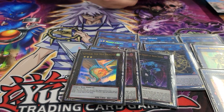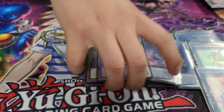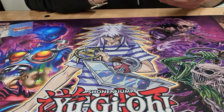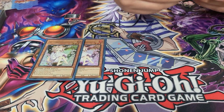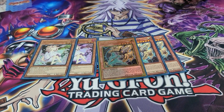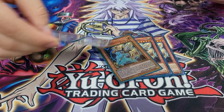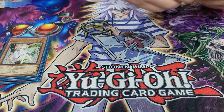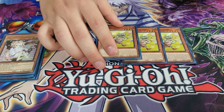Zeus is a mean board breaker — another extender in the package. Looking at the side deck: two Ash — just didn't play it most of the time. Lancia is a god card — this tournament I drew it all the time. With four Phantom Knight players here, this card was amazing, it was glued to my hand, and that's never a bad thing.